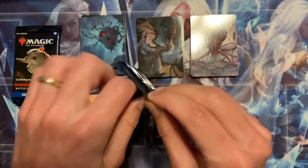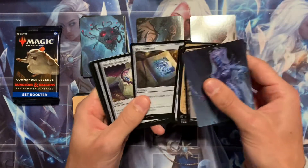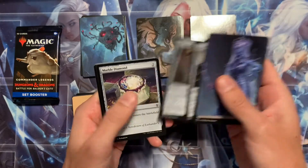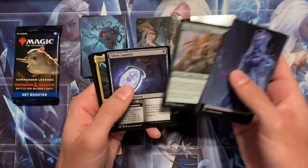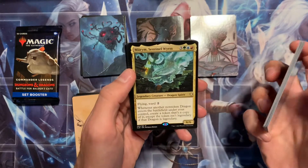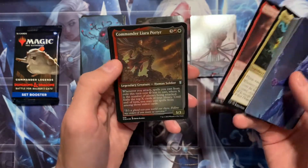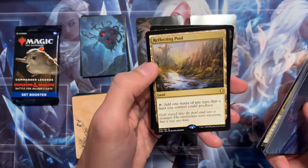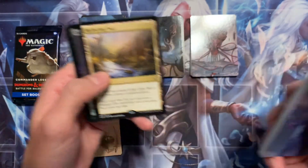Two more packs — this one's for Wilmer S. Come on, gotta hit something. An archivist, a piece of the land cycle — fire diamond, charcoal diamond, sky diamond, marble diamond. I've never seen a pack like this! We thought we'd get the moss diamond last. Miriam, Sentinel Wurm — a nice rare, a legendary dragon spirit worth a little bit. An etched uncommon and a Reflecting Pool! Awesome rare. Here's your piece of the land cycle, Wilmer.